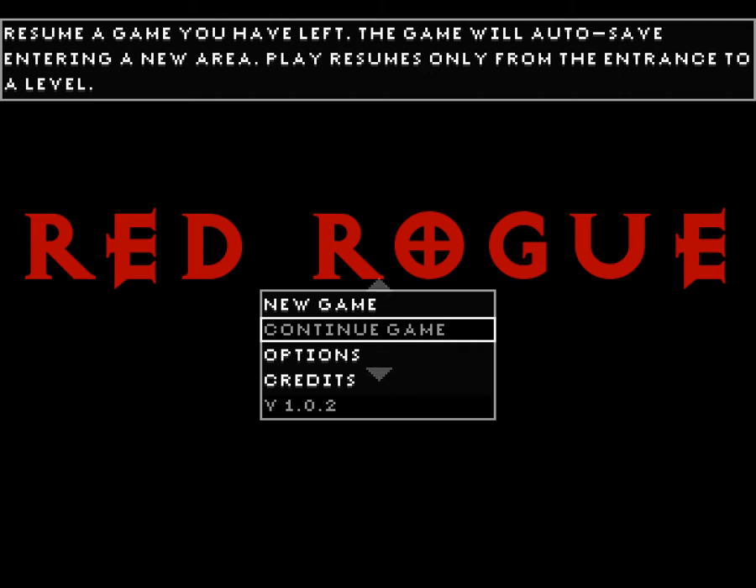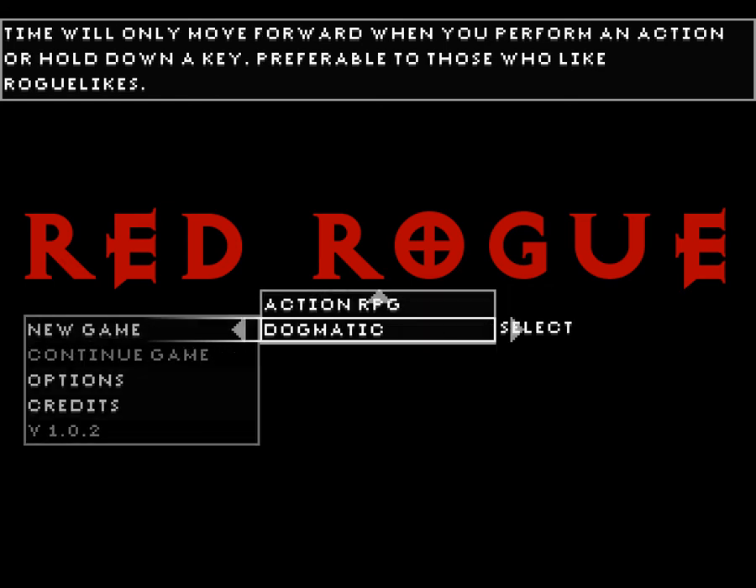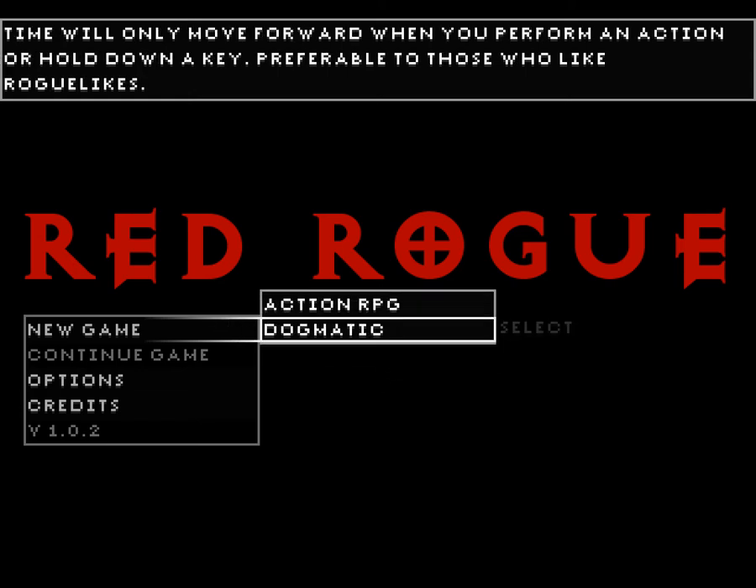So let's record and see what happens. I'm going to be playing dogmatic mode, which is closer to turn-based than not. If you are the kind of person who does not like combat pausing in Faster Than Light, you should play the action RPG mode. If you're more used to Binding of Isaac, you should play action RPG mode. If your idea of a good time is an attack or add-on, you should be playing dogmatic. I will be playing dogmatic.